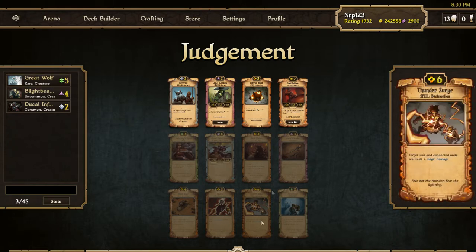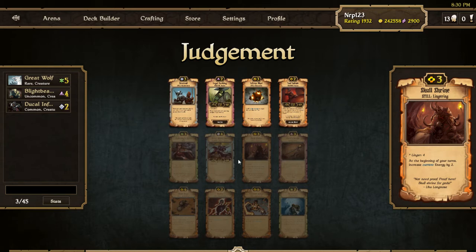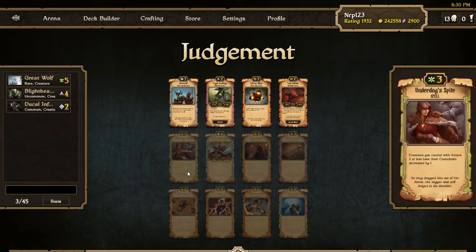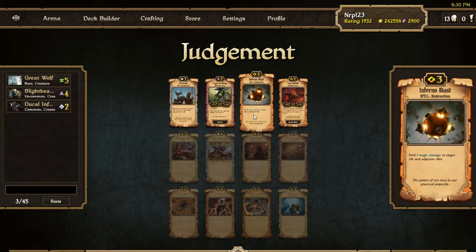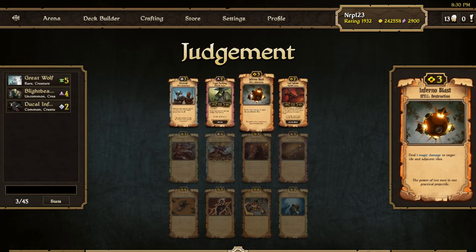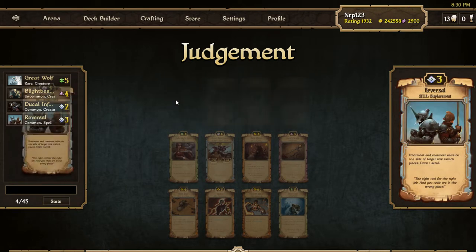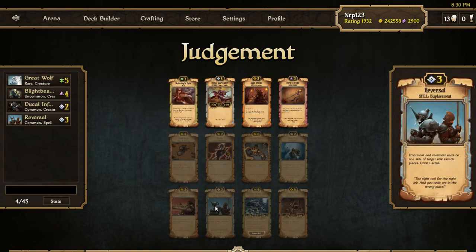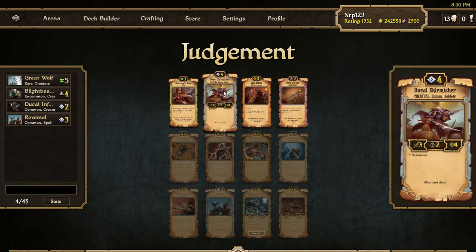Bear Paw is good for growth builds but not many other growth things. I could take the Reversal or an energy spell and creature. I'm going to take the Reversal because I want order to work — I really like the Ducal Skirmisher. There's another Reversal interesting. I'll take the Ducal Skirmisher here with Unlocking Root in front of the Wolf.